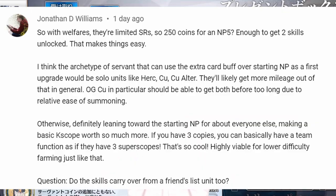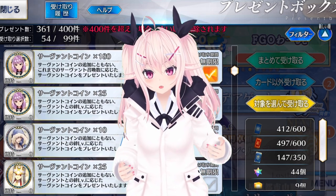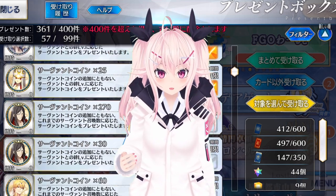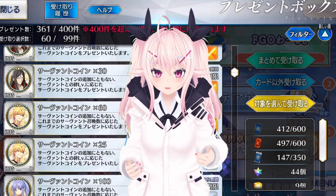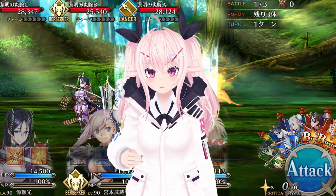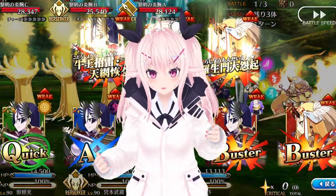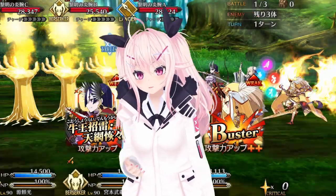Solo units like Herc might get more mileage out of the extra card buff. Yeah, that could be the case. Even in non-solo comps, for long fights a DPS servant like Kama can use the NP multiple times and get lots of charge from supports, so the extra card could be better than a one-time 20% NP charge at the start of battle. For farming, that 20% NP charge can give you a pseudo superscope, which is amazing. I have normal Kaleidoscopes on my Raikou and Atalante with their second Append Skills maxed, and they can just come out and bust an NP right away. It's great.